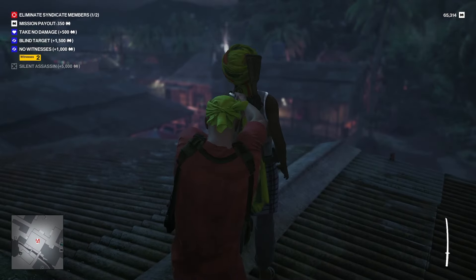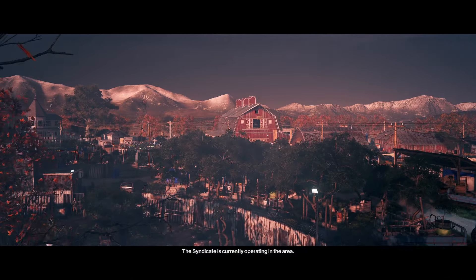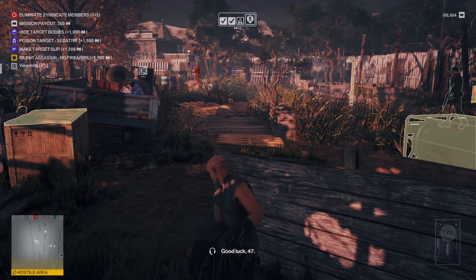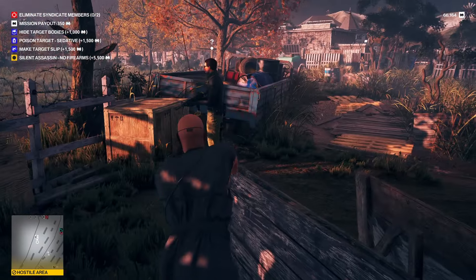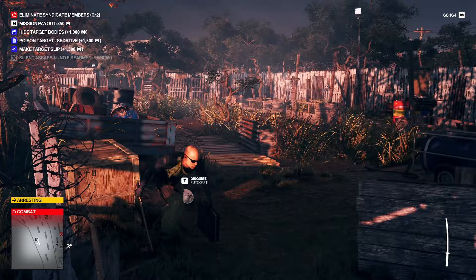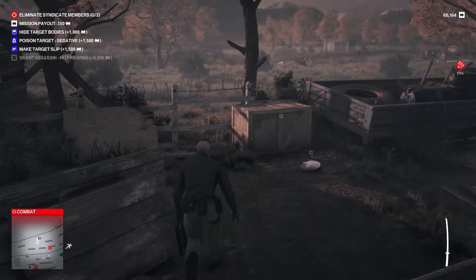I get lost a lot and check my map constantly, but I eventually complete the mission without too many hiccups. Next is probably my least favorite map in Freelancer Mode because of this spawn right here — Colorado. I tried to set up a guard to take its disguise, but got instantly spotted and gunned down like a dog. I hate Colorado for this exact spawn. The terrain can be super annoying and I can't tell you how many times I got stuck trying to knock out a guard.